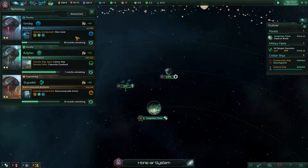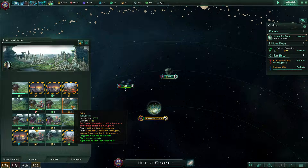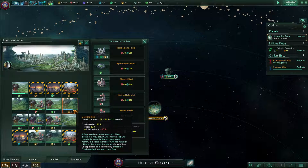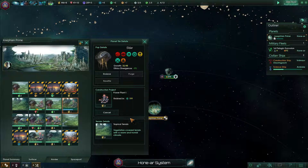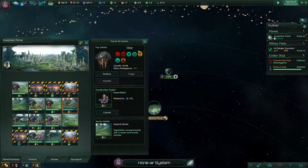Let's go back to the spaceport — actually, let's go to the surface. We have a population that's almost grown in here where we cleared out, and this tile has two extra energy. I'm going to put in a power plant so that by the time the population is fully here, the power plant will be ready, and that'll help us.